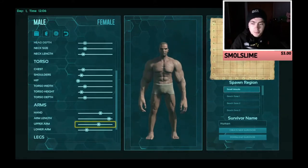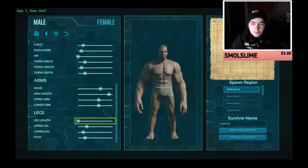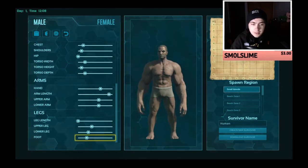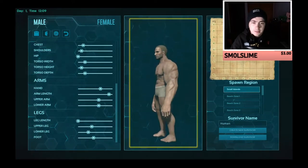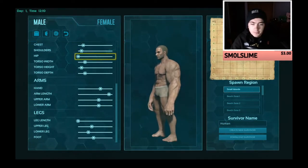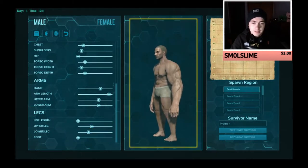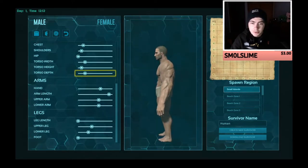Upper arm, let's make him pretty jacked, some nice big forearms. Leg length, let's lower that, let's still give him pretty beefy legs. Okay, let's see how he looks from the side. His guts a bit. Give him small feet — I can give him small feet, some thick legs and tiny feet. Okay, so is the torso depth okay?